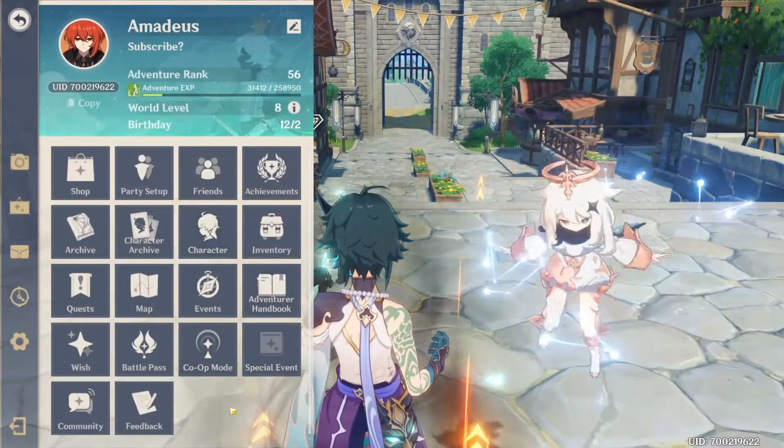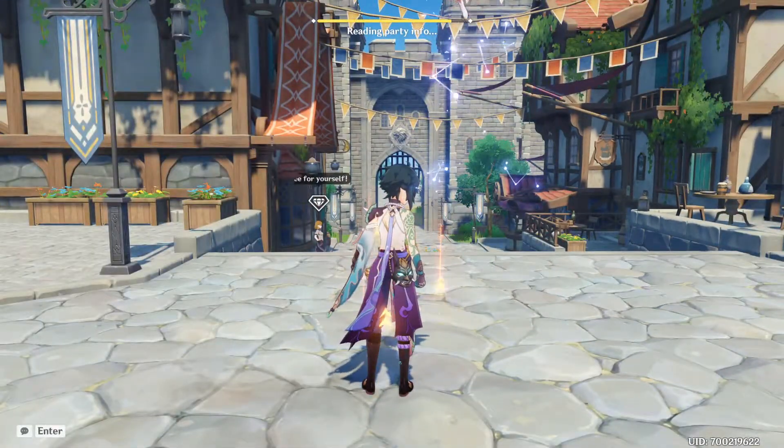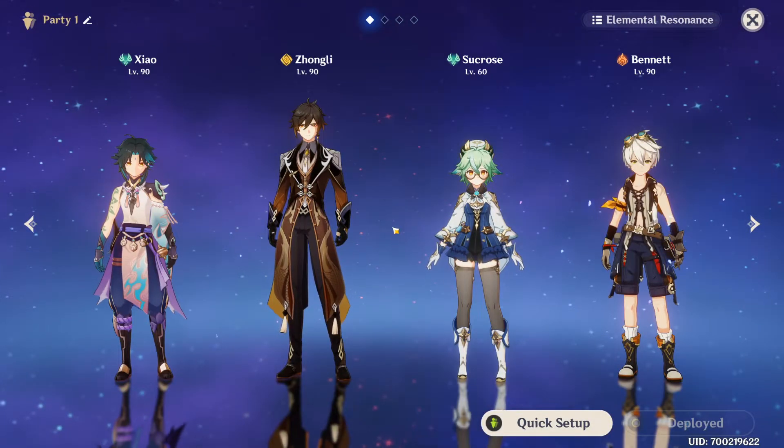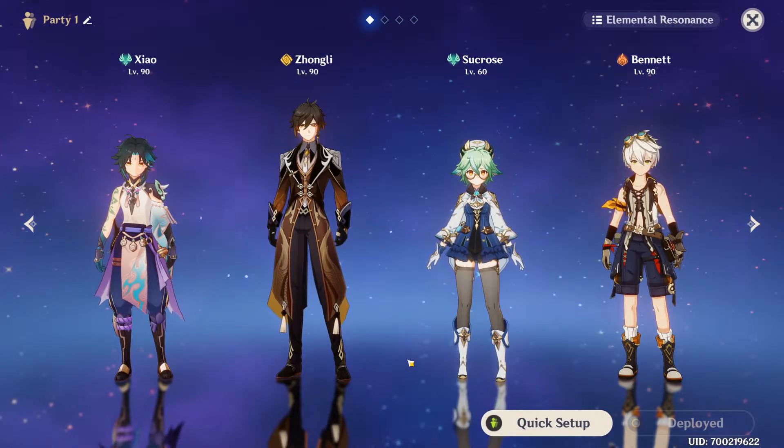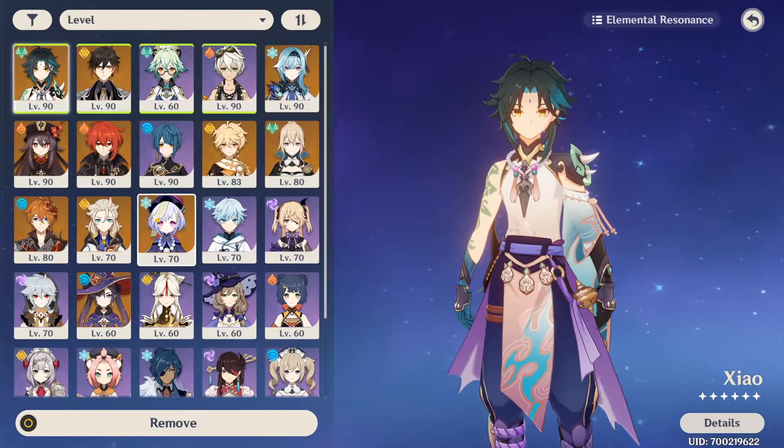Party Setup — here you are able to choose the characters you want in your team. You can use a maximum of 4 characters at once. If you want to change them, just click on the character you wish to change, then switch with the one you want to use.